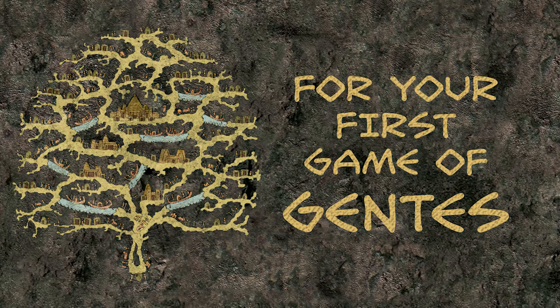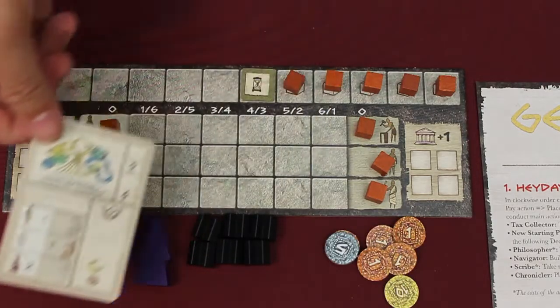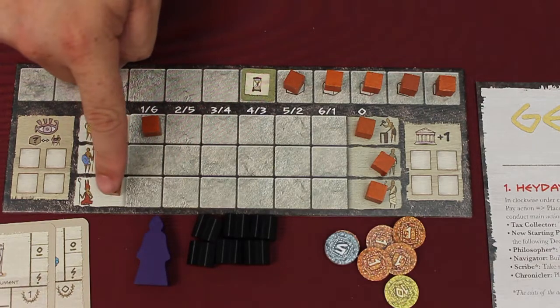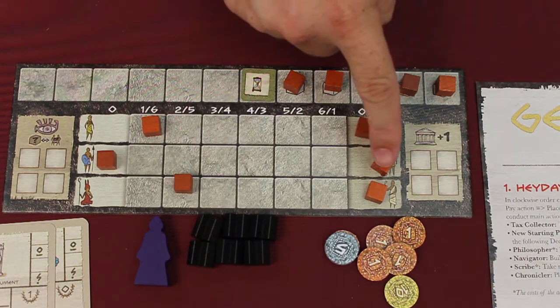In your first game of Gentes, in order to make setup much easier and more balanced, have each player start with these civilization cards and starting people. The starting player gets the treasure chamber and the monument — one noble, two priests, and one merchant.